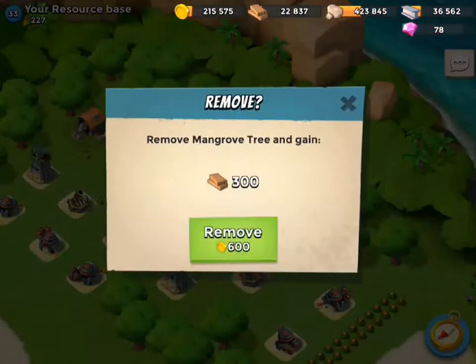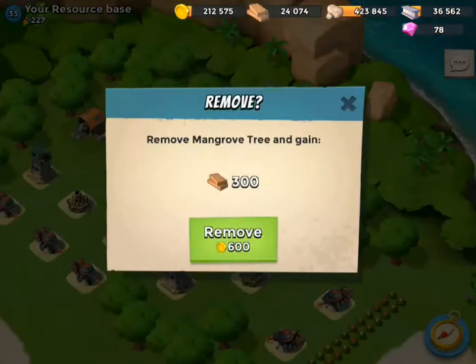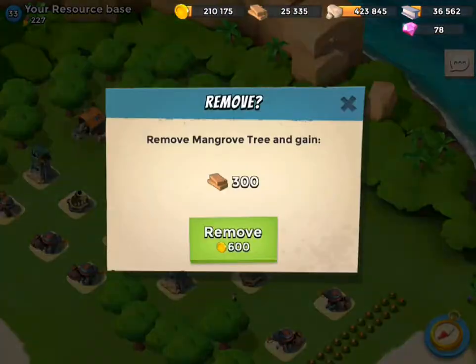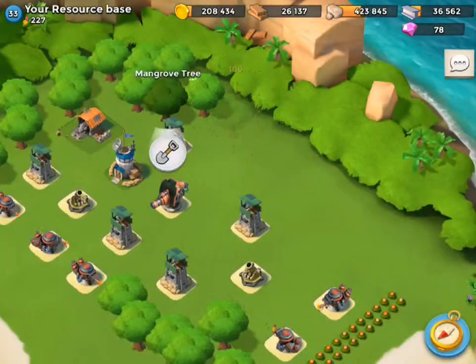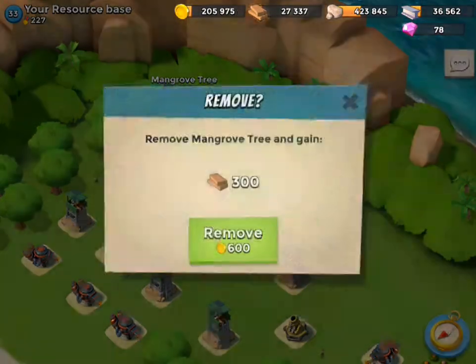I'm actually going to clear these trees because I really badly need the wood, even though it's not the smartest tactical decision. But if the base does get claimed — I haven't had a resource base claimed in about a month. They haven't even attacked it. I got maybe one attack in 15 days on my resource base, but it failed. So nobody's attacking it, and hopefully nobody attacks this resource base either.